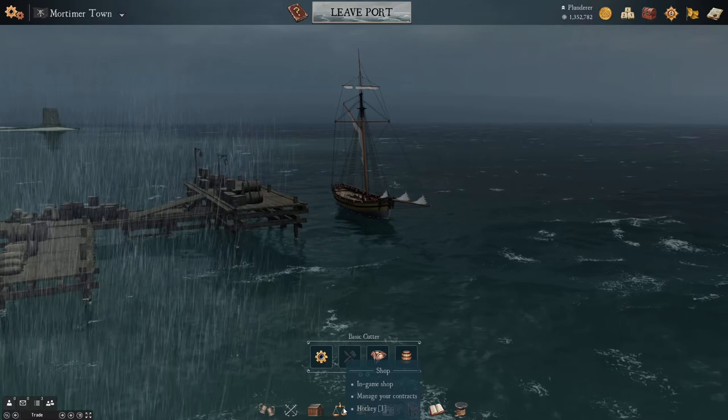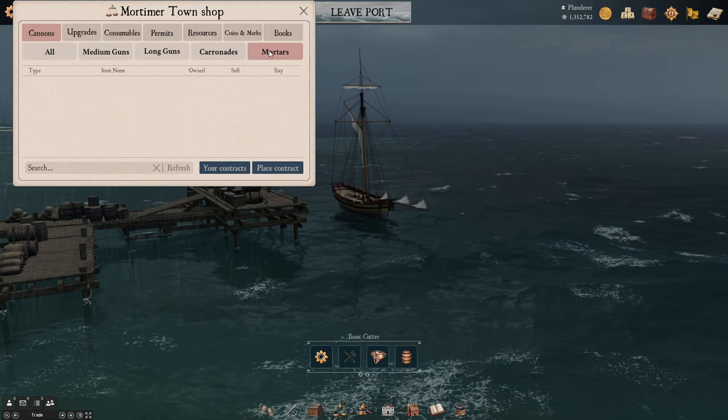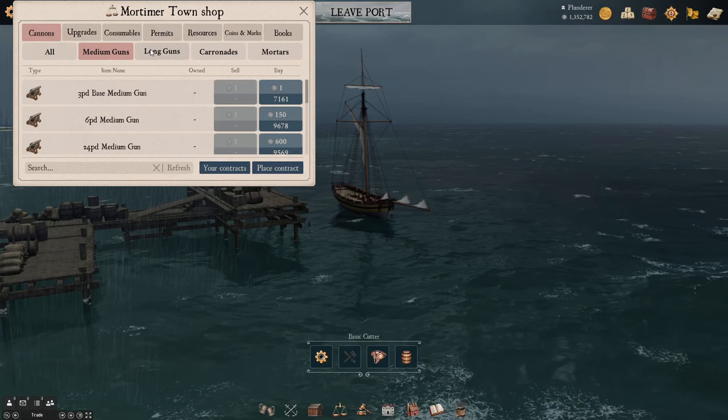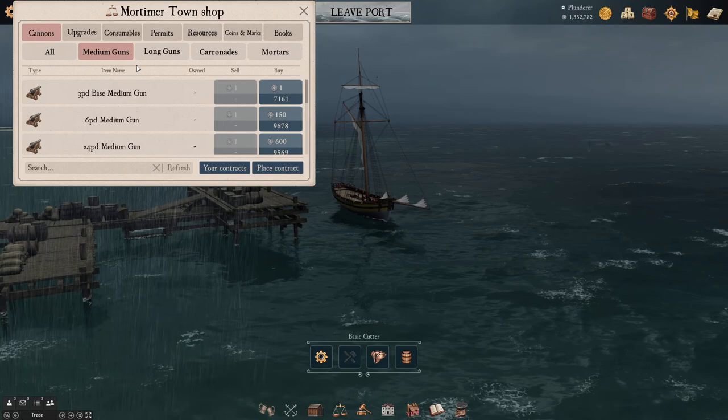Right here is the shop. You can look up cannons. There's a difference between medium guns, long guns, carronades, and mortars. On medium guns, these are the basic guns you get. They're accurate, but not as accurate as long guns — they're kind of in the sweet spot of cannons.